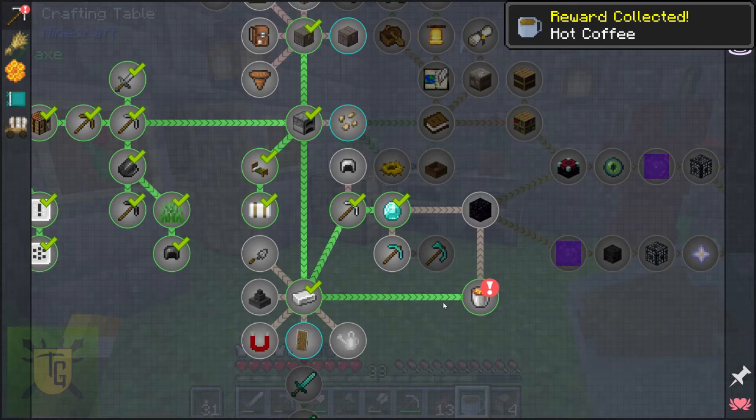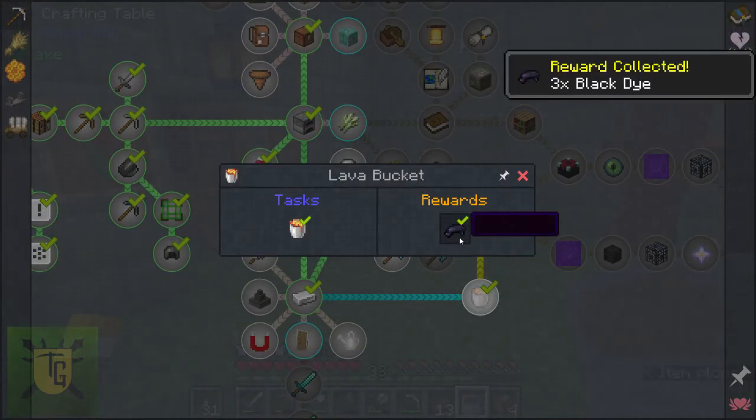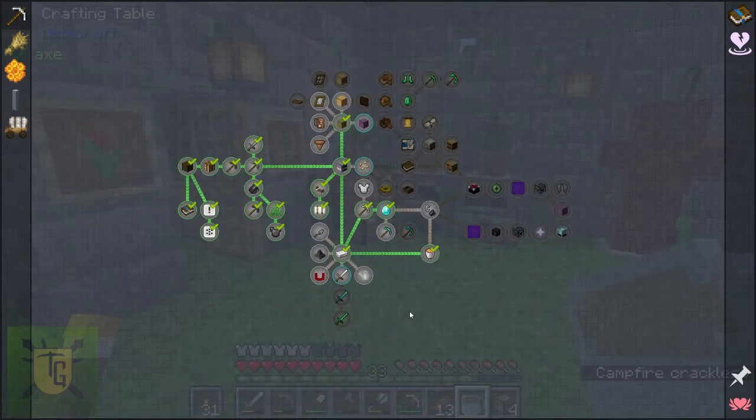Another reward done. What's next? A cup of tea — oh no, it's coffee, even better. A lava bucket reward — oh it's just black dye. It looks like an Elvis wig, that's the first thing I thought of.